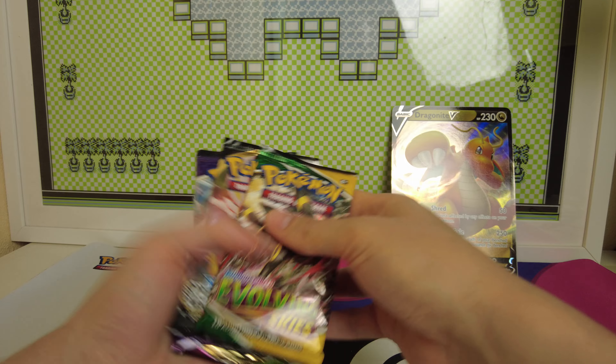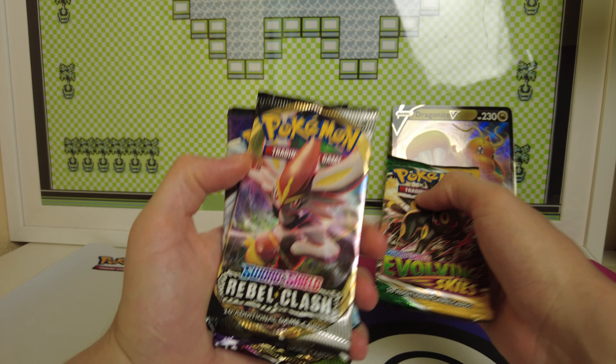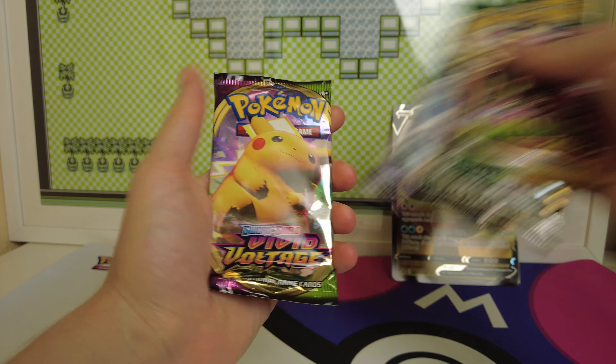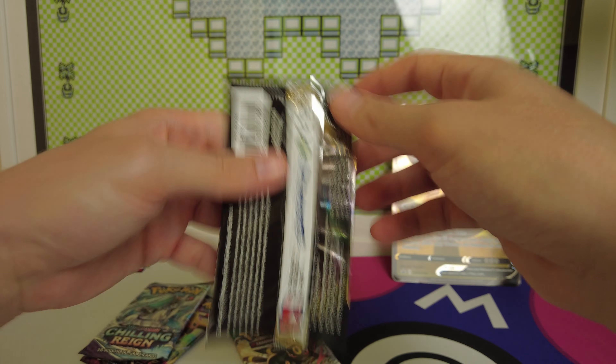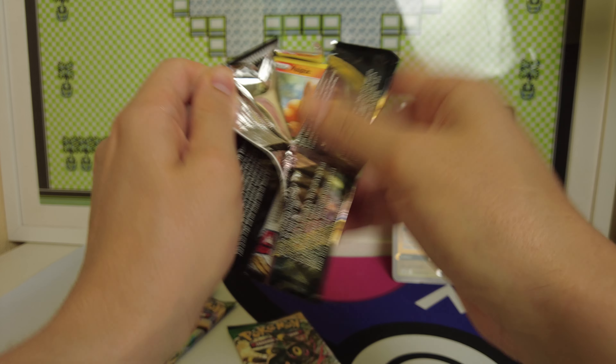Here's the code card. We have Evolving Skies, Rebel Clash, Chilling Reign, and Vivid Voltage. Cool, let's see what we can get. I'll start with Rebel Clash — my least favorite of those.